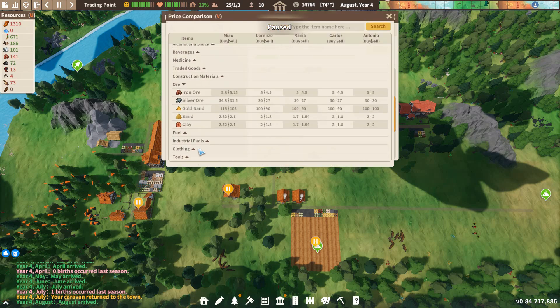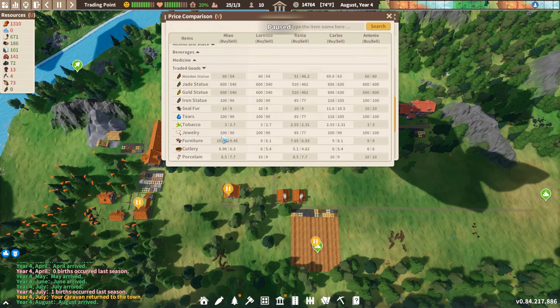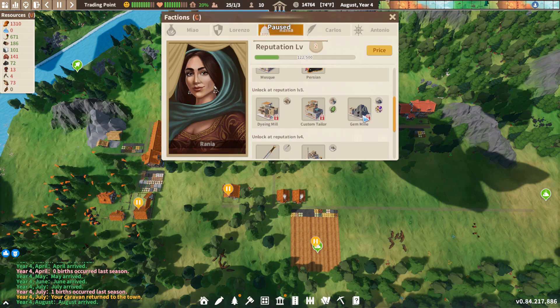The gem mine was significantly nerfed as well. Gems used to sell for the 90 to 100 mark, but now they only sell for 27. They were nerfed. But the thing about gems is, from my little bit of playtesting, they mine faster than silver. So the gem mine could be worthwhile as well.